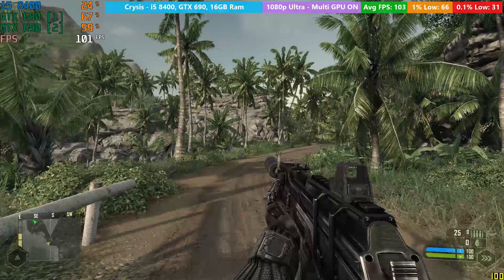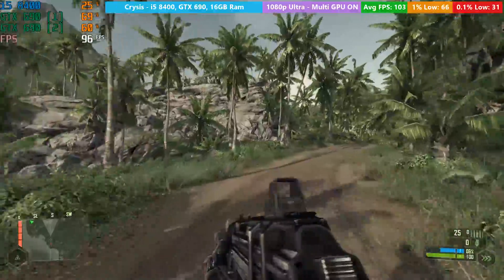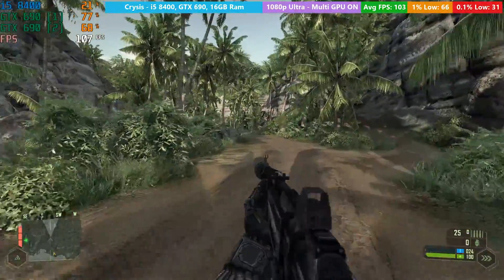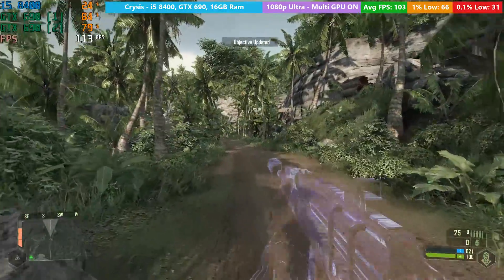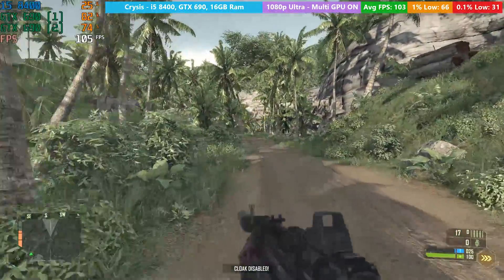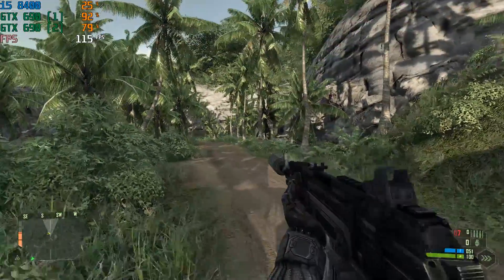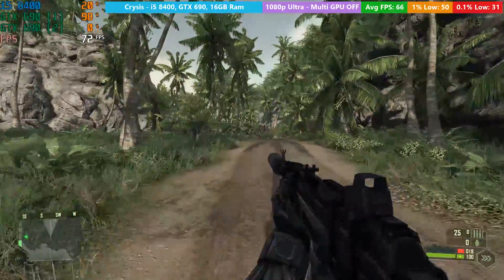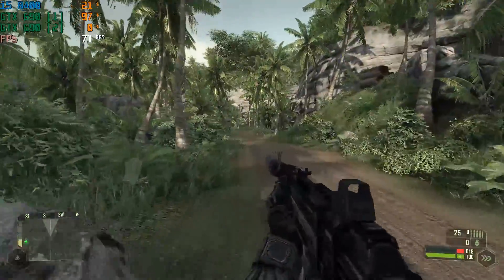Crysis worked with both GPUs straight out of the box, though it is an older game that came out during a time when multiple graphics cards were more appealing. We squeezed just over 100fps out of the 690 during a little wander on the beach, with only a couple of minor dips. I avoided crossing checkpoints during benchmarking as the game freezes briefly to save. Disabling the second GPU still yielded a decent result, with 66fps as the average.